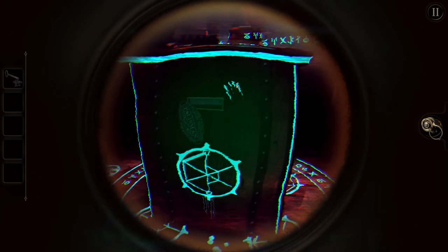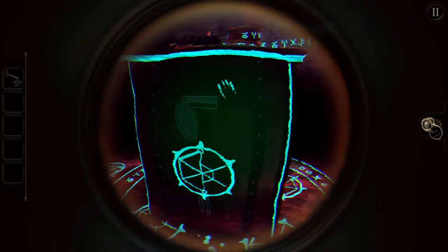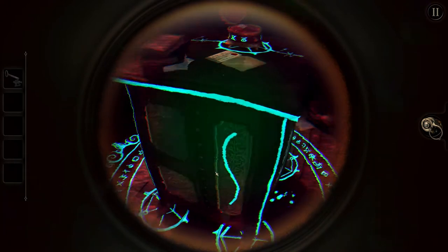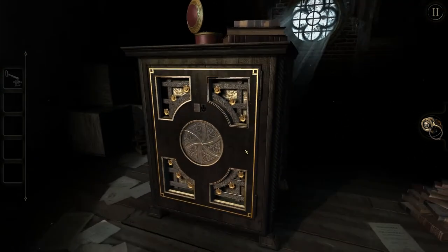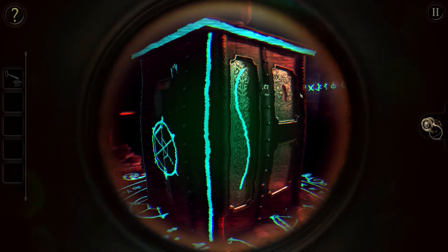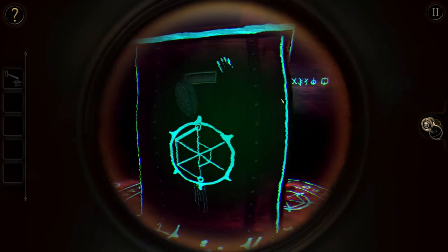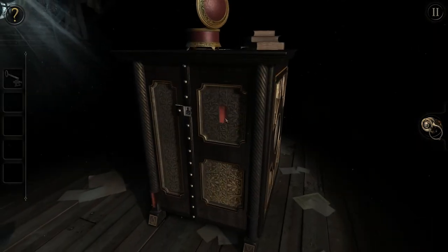Look — there are even smudge marks on it. I wonder if that could be blood. It looks like it's sitting inside some sort of a ritual circle. And there's even some writing behind the box on the walls.